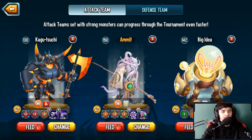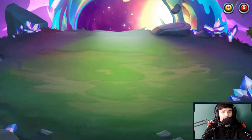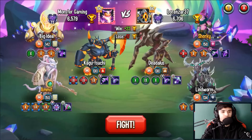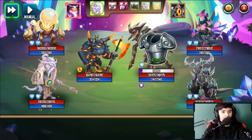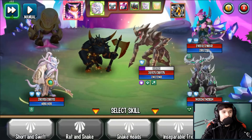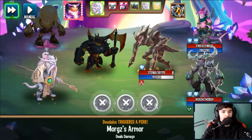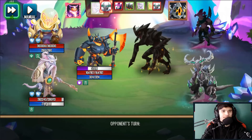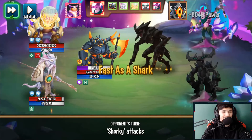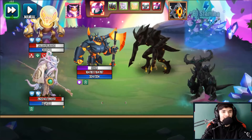I'm going to pair Minos with the level 150 Master Rat. I believe these two monsters work very well together — if you have a Master Rat, combine them because they synergize nicely. You can pair Minos with others too, but this works well. We quickly cleanse and apply Vulnerable, which is great since Minos is an attacker.